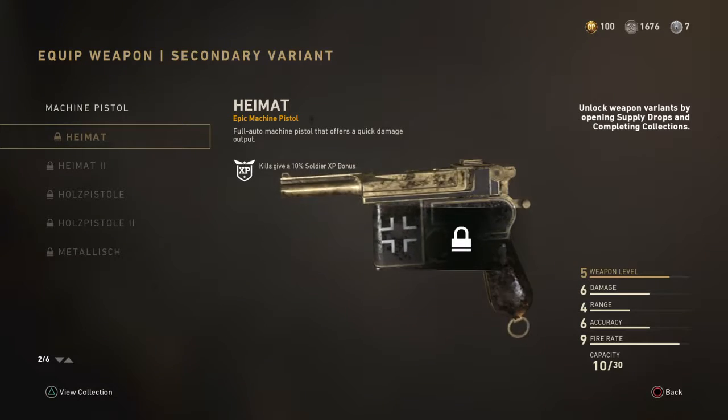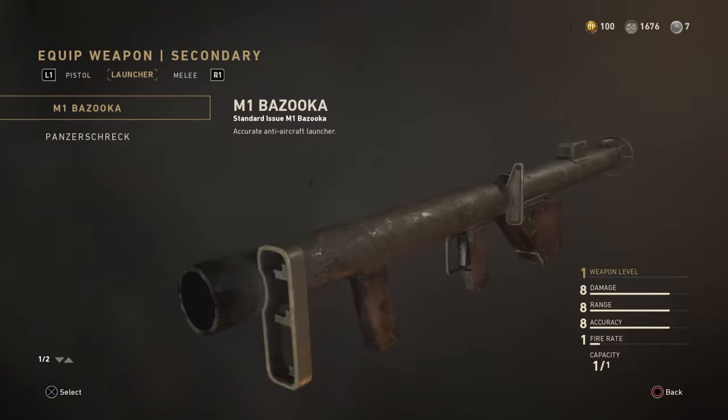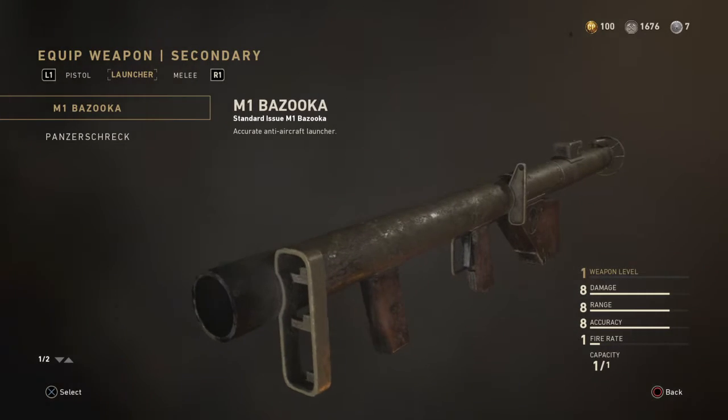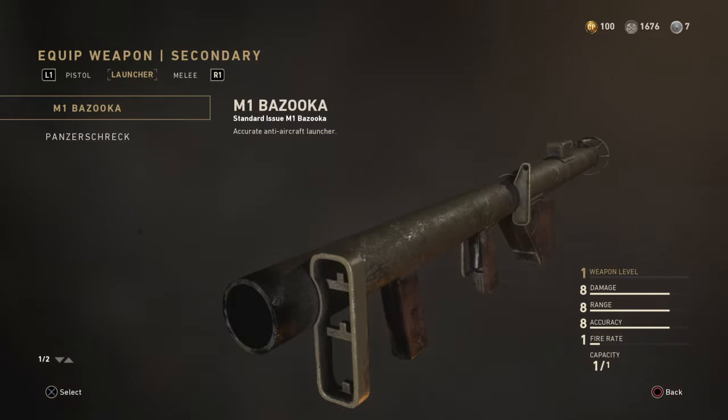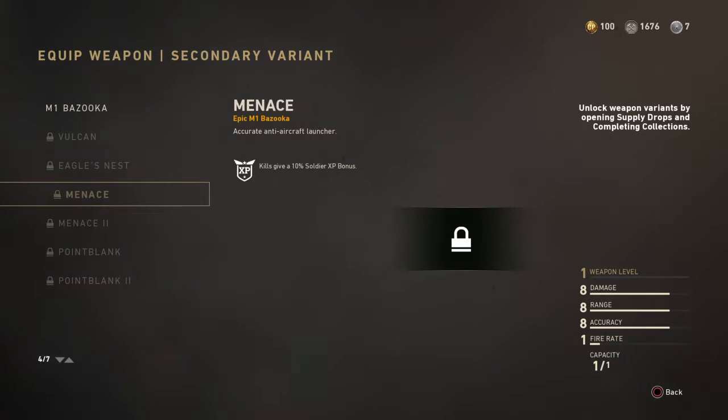Then we go on to the launchers — the M1 Bazooka. Those things at the end of the barrel, next to that grip, that little bar with the sights — those are actually sights for angles. You can angle it to the middle one which would be far, the very bottom one which shoots it really far, and the middle one which shoots it straight at a bit of an angle. Unfortunately you cannot switch between those.